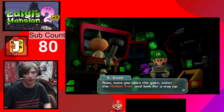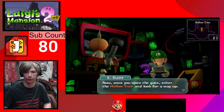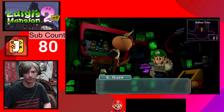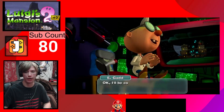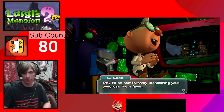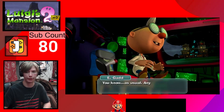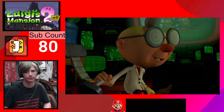All right, with the cup holder, got it. Remember: lefty loosey, righty tighty. It's true. Now once you open the gate, enter the hollow tree and look for a way up. Sounds good - I get the feeling the dark moon piece is somewhere near the top.